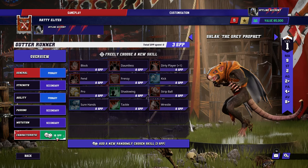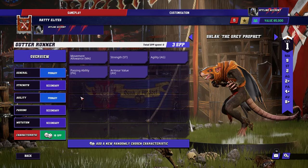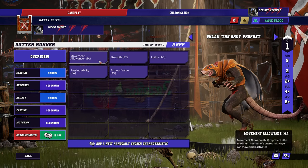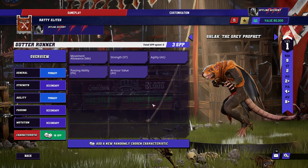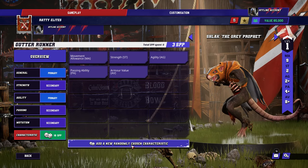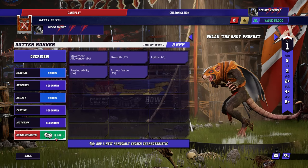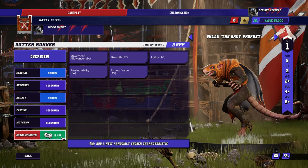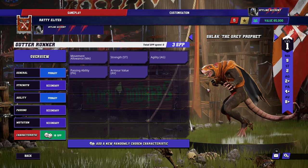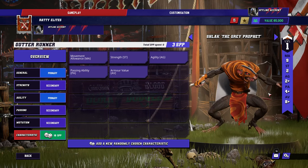Alternatively, you can spend a significant chunk on improving characteristics. This is a great way to double down on strengths or negate weaknesses, but you'll need to collect star player points across multiple matches with a concerted effort, and there's always a chance that the player might just die in the process, or get an injury that basically makes them useless. Proceed with caution.